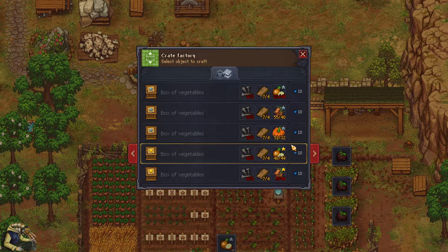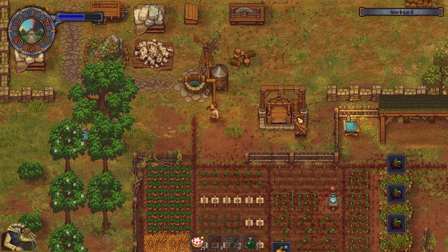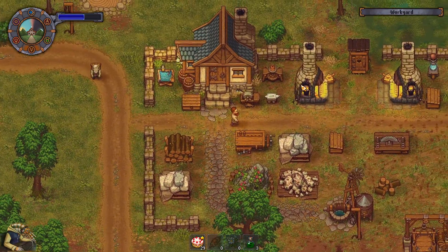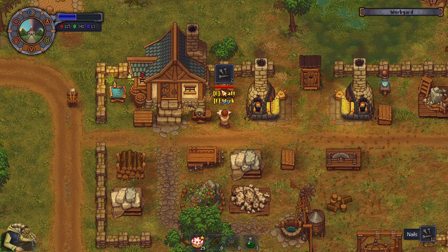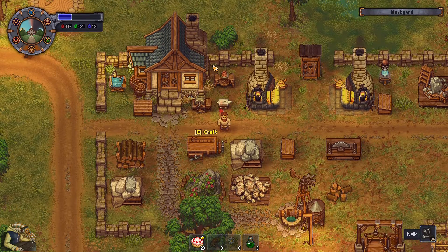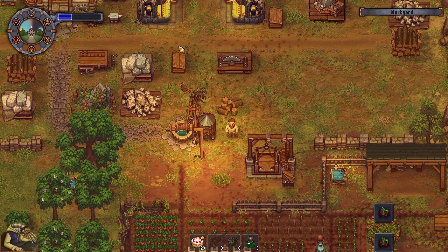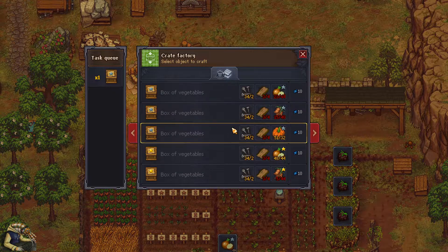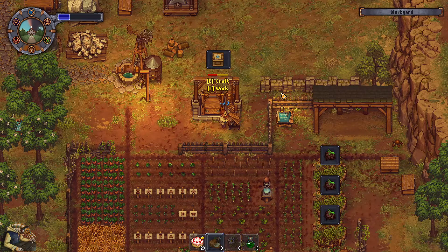I could make a few crates if I had some nails - that's good because I don't really need that produce for anything. Just make me some nails. It's quick but it takes a lot of energy to make these nails. Even a gold star crate - pretty good!